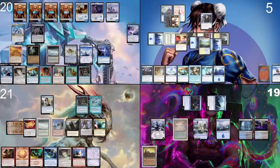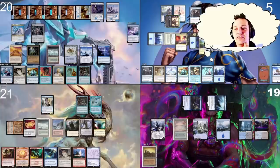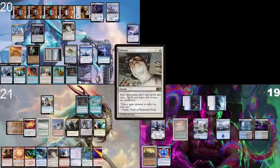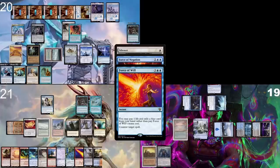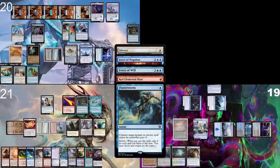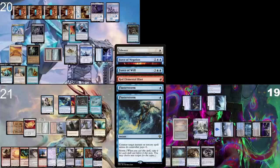I draw. I have to pay for my Remora as well, then I just pass, going down to hand size. I take my turn, go to combat — six damage coming at once. I block one of them and die. Post-combat main phase, I cast Silence. You both draw, not paying anything. I'm going to hard cast Force of Negation. I respond with Force of Will pitching Rhystic Study. In response to Force of Will targeting Force of Negation targeting Silence, I cast Red Elemental Blast targeting Force of Will. I respond with Flusterstorm, counting the Force of Negation. I tap my Tundra and play my own Flusterstorm. I take two damage. That was quite a stack.